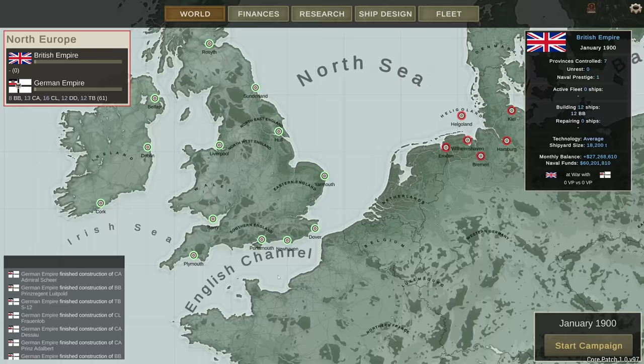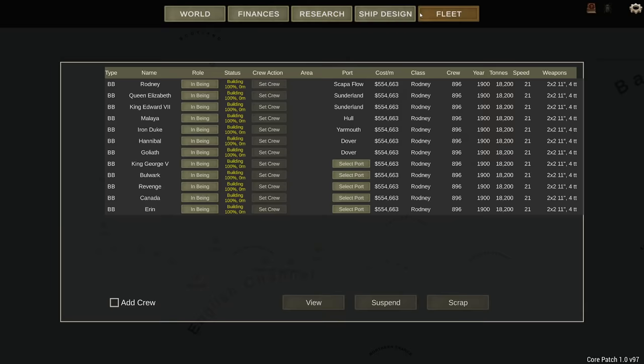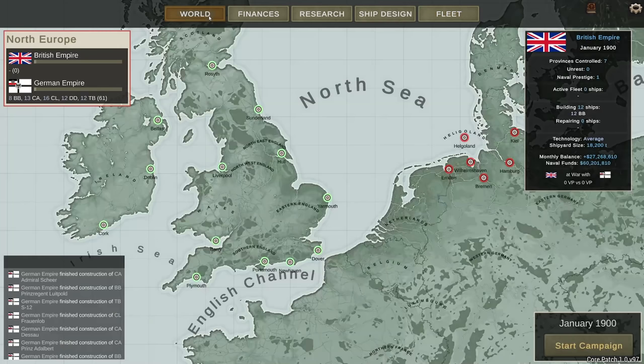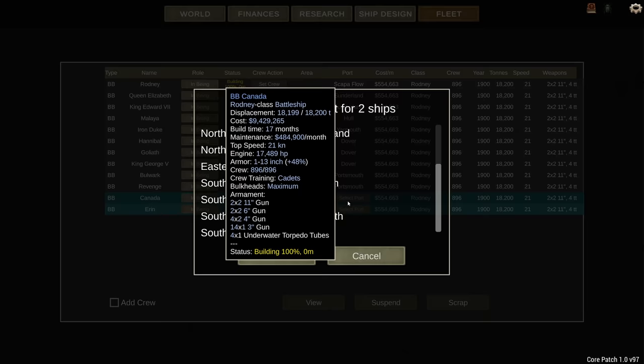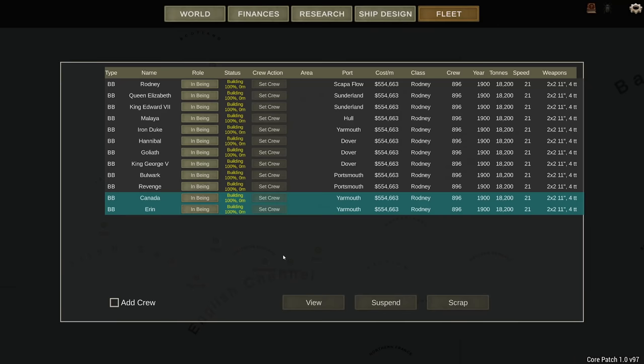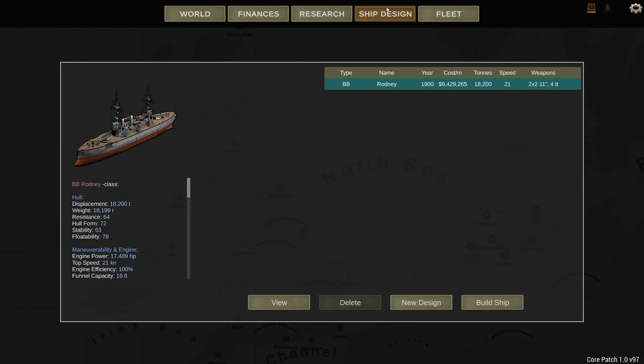We have five ships left. Portsmouth is a very large port, and so is Plymouth. I don't expect the Germans to be operating all the way out there - but I don't expect it. Instead, I'm more inclined to put some ships in Portsmouth and potentially another one in Dover. The North Sea is going to probably be one of the main areas, so Canada and Arran are going to Sunderland and Yarmouth.